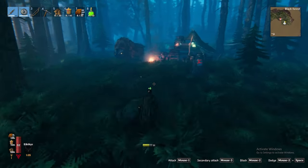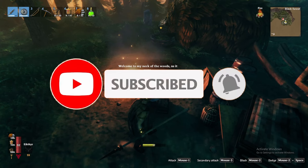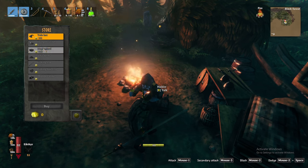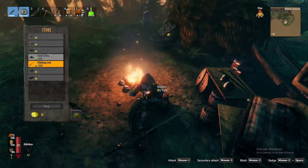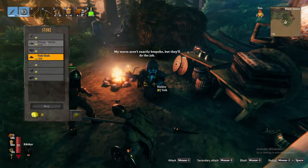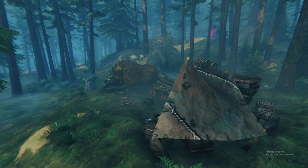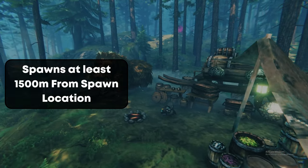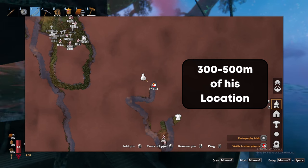And of course, if you have some luck, you will come across Haldor on your journey. Haldor is a friendly merchant, allowing you to sell your valuables and purchase items of great value. I would personally recommend you purchase the Megingjord belt, which will increase your carrying capacity by 150 to a maximum of 450 — a must-need purchase. Haldor is not a guaranteed spawn and is very tricky to find. What we do know is that he must spawn at least 1500 meters away from your original spawn location, and a white bag icon will appear on your map when you come within approximately 300 to 500 meters of his location.